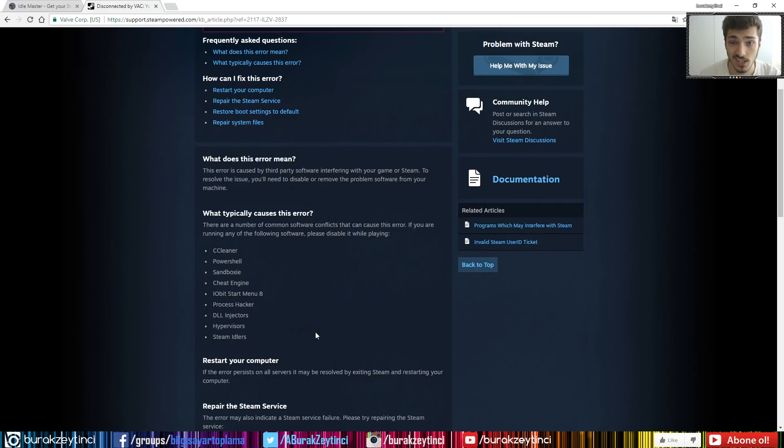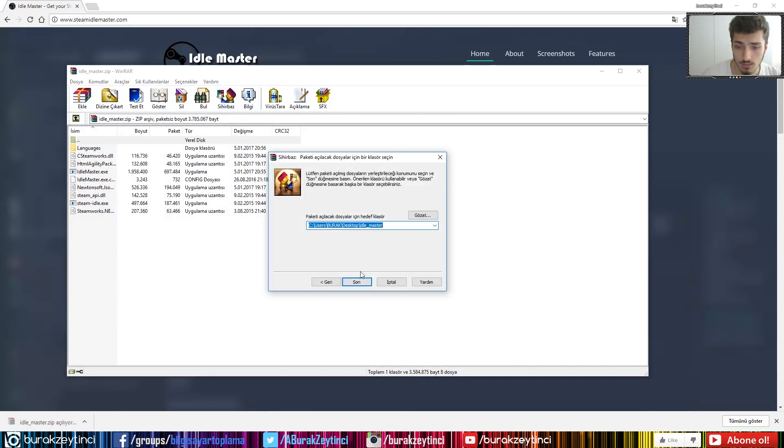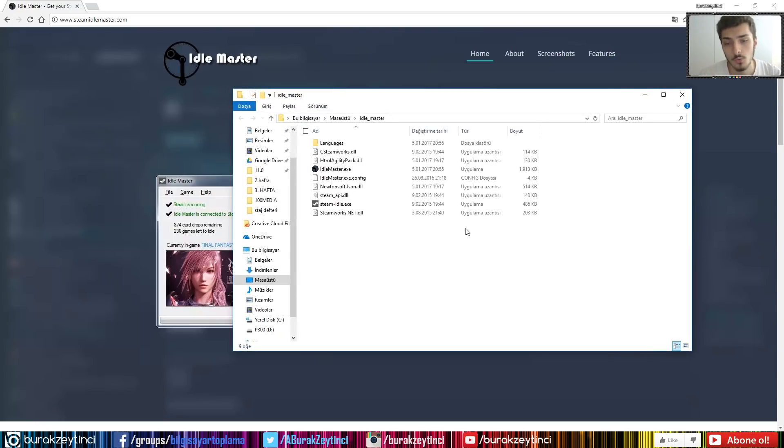So once you download the program, just click on it and unzip it. Now, how this program works: it doesn't require you to download any of your Steam library games. You don't have to download any of your games, but this program shows Steam that you already downloaded and are already playing them, so you are getting your trading cards.